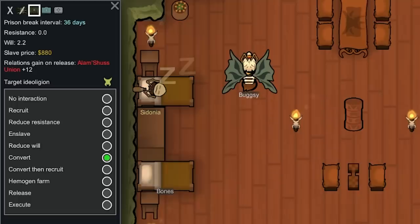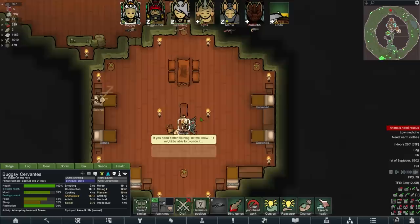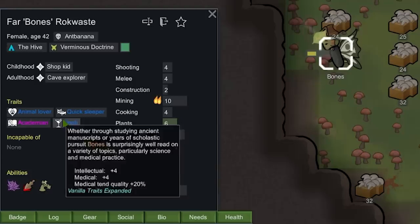Wait — Bones is already our ideal legend? Oh my god, it's set to convert, not convert-then-recruit. Well, I used the convert power on them when it was last off cooldown, so that's fine. This means we're going to recruit them immediately because their resistance is zero. That was good! Oh, Bones is a snob. Animal Lover is always good, Quick Sleeper is amazing, Academian is really good, and Snob is fine — not a problem at all.